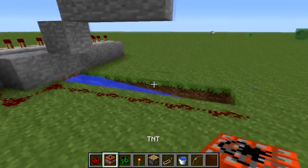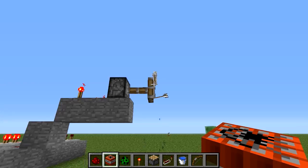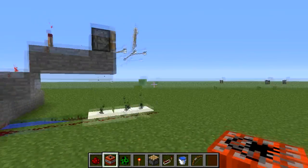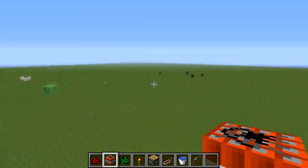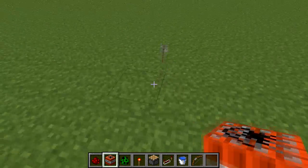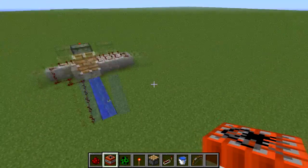Now you just place a TNT right here and you press a button. Now all of the arrows will fall down and just go nowhere. As you can see, they look like I'm really laggy. They look like I'm playing on multiplayer, they're just really laggy traveling, but it's just a glitch, don't worry.